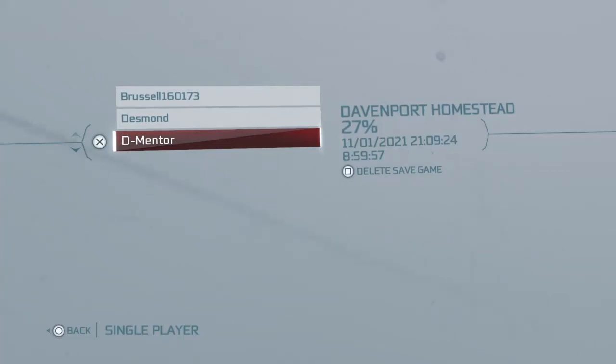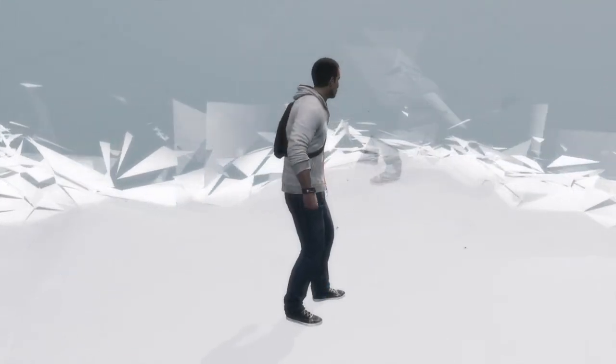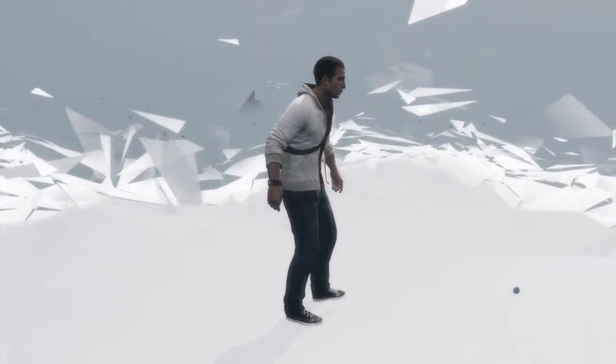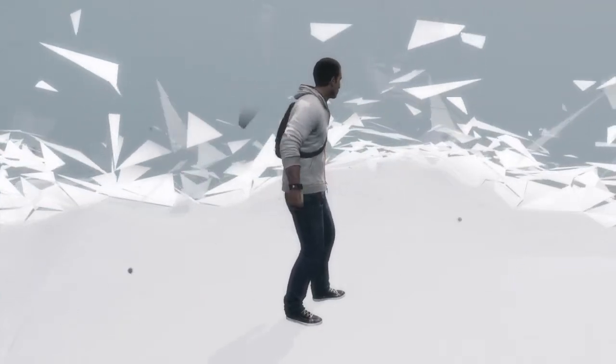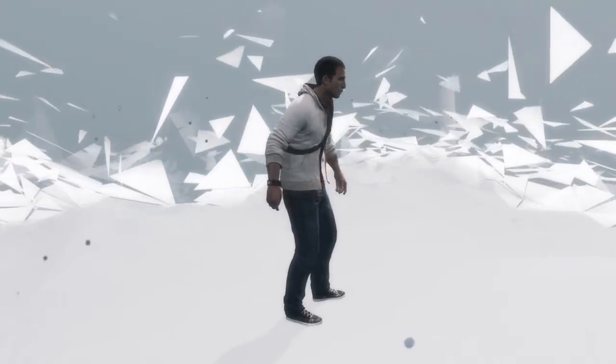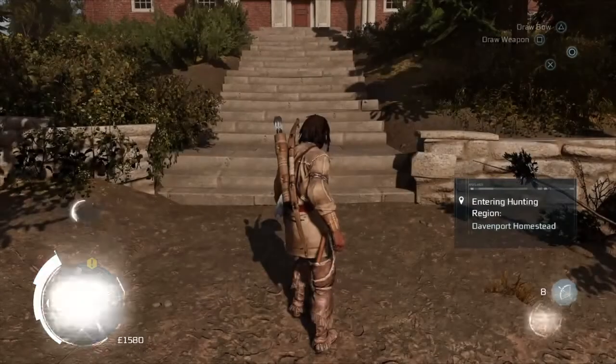Hi everybody, welcome back to my 100% walkthrough of Assassin's Creed 3. On this video we are going to be doing the homestead mission, The Whittler's Weapons. Every now and then you'll get these extra markers come up for the homestead missions, which will help us gain people for the community in the homestead.